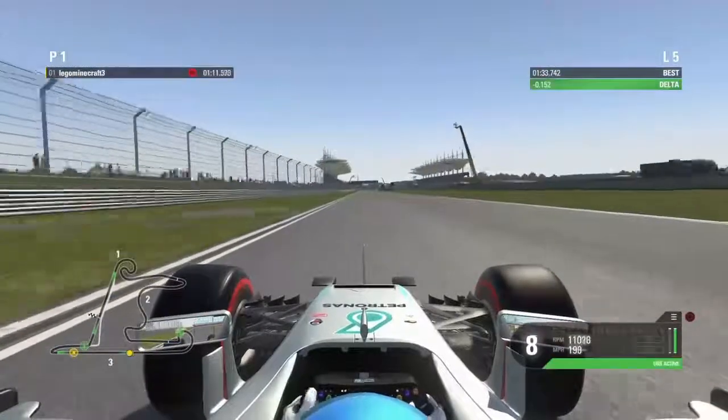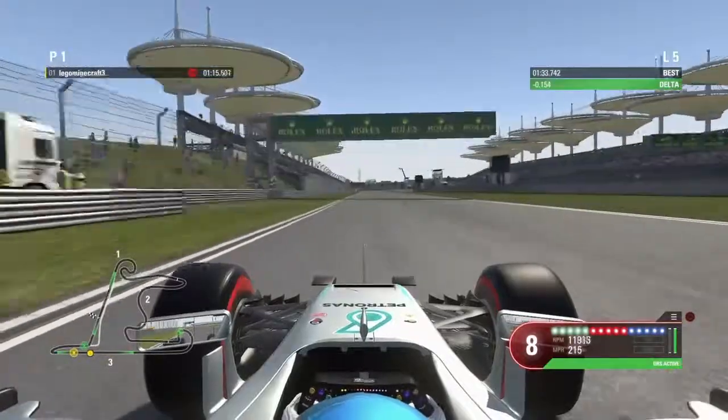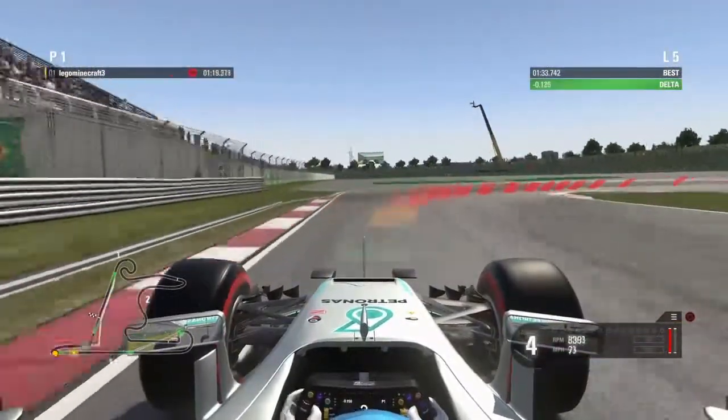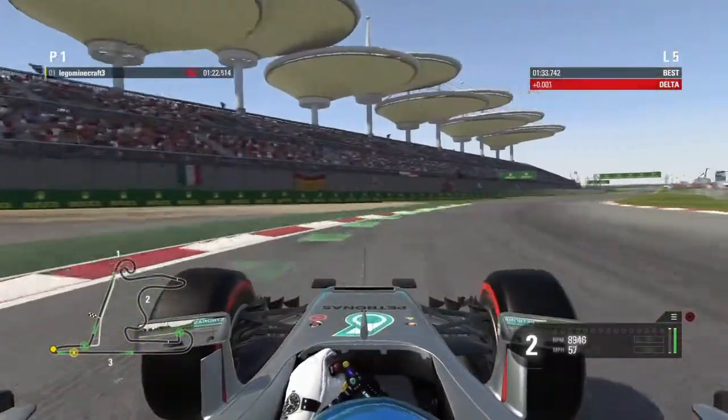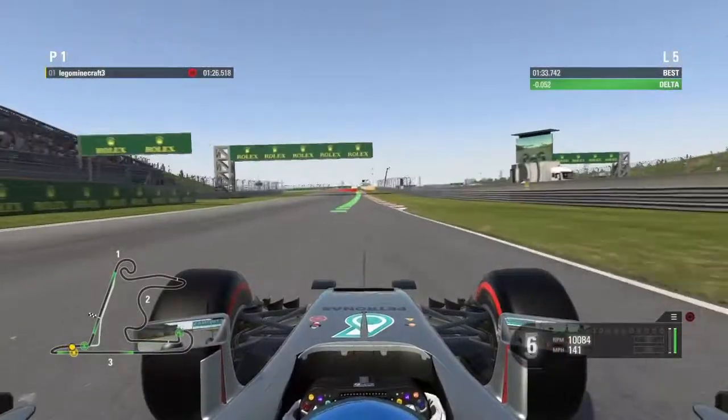Up into eighth gear now, DRS wide open, approaching 220 miles an hour for this tight right-hander. Hard on the brakes, down into first gear to get that turn in, second gear to get the power down. Early up shift now to get the best traction out of that corner.